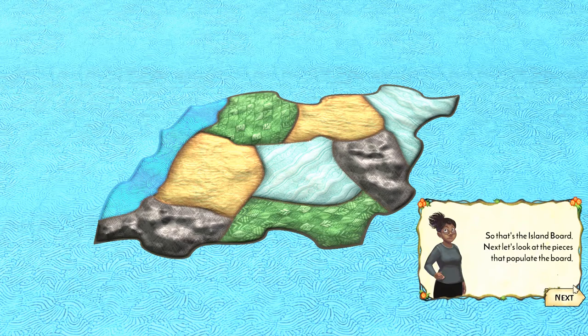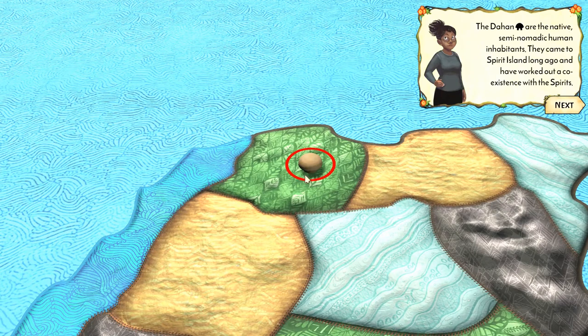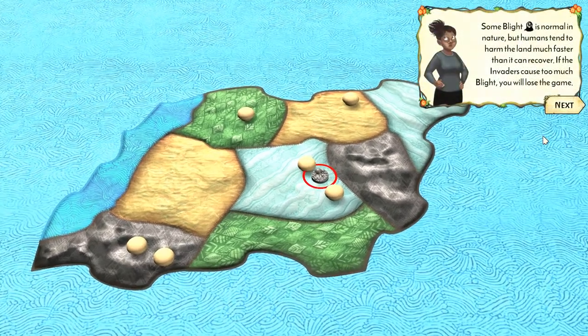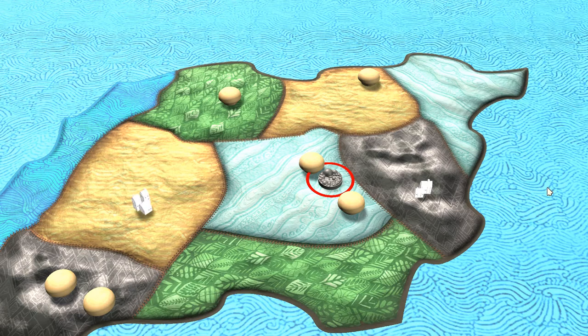Now we have the Dahan — those little mushroom things — which are the natives who have worked out a peaceful coexistence with the spirits. The spirits, which are the players, are the good guys, and they've got a few settlements around the island starting with six. This bubbly thing is called blight, which is something you do not want — it's the damage the invaders cause. The invaders are who the spirits are defending the island against.